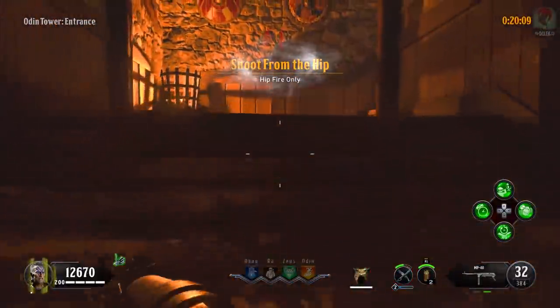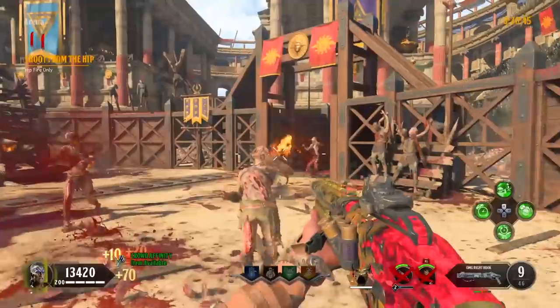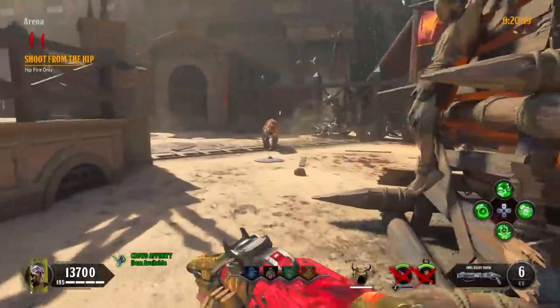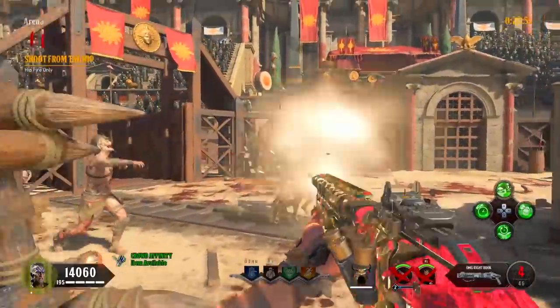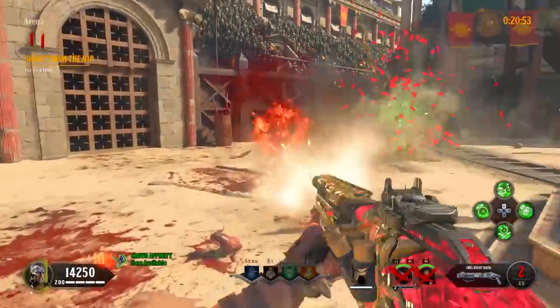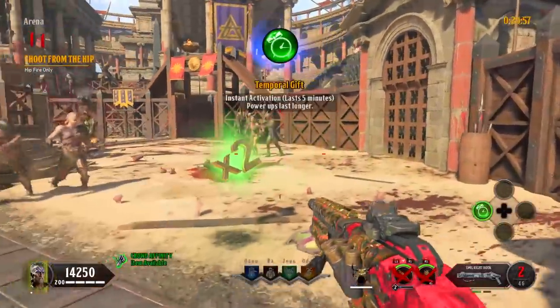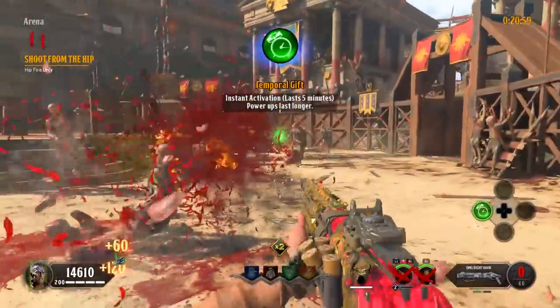Round 11 is Shoot from the Hip, which is hip fire only. You are only allowed to use your primary or secondary weapons during this, so feel free to just use your Mog 12 in the arena to take out the zombies as quickly as possible. If you come across any fire cells, feel free to use this as a time to hit the box to try and get a Homunculus or a secondary weapon.